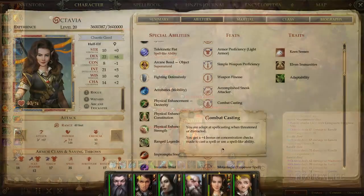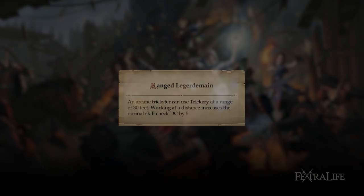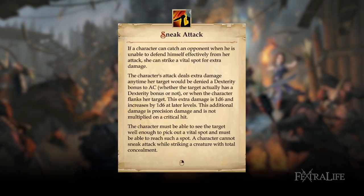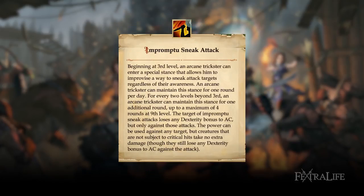Arcane Tricksters automatically receive the following feats and abilities. Ranged Legerdemain: Trickery is available for use at a range of 30 feet or less, helpful when dealing with traps and trapped chests. Sneak Attack: adds 1-6 damage per sneak attack rank when attacking enemies that are flanked and have been denied their dexterity bonus to their armor class — stunned, paralyzed, flatfooted, blinded, or pinned. Impromptu Sneak Attack lets you use sneak attack even if the target does not meet sneak attack conditions such as flanked, stunned, paralyzed, or flatfooted.